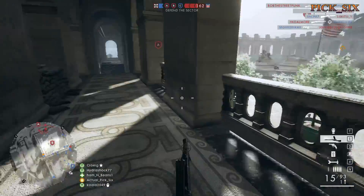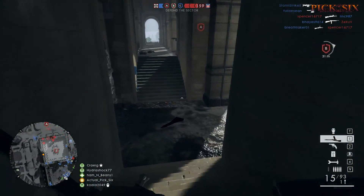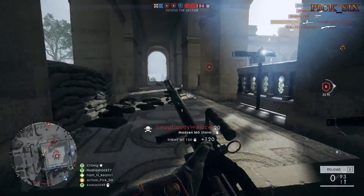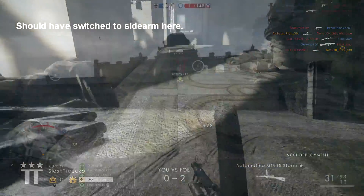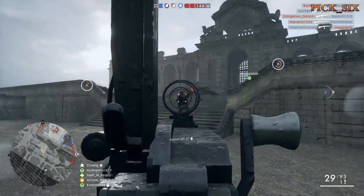In terms of classes — and I'll break this down further in a minute — play the role that's needed. All four have a specific role. If you want to keep people alive, play medic. If you want to destroy vehicles, play assault. And if you want to designate enemies and spot everything while killing things at a distance, play scout. We'll get into this more in a second.